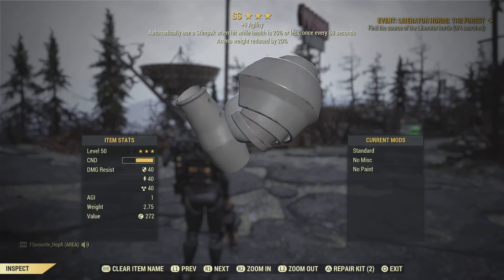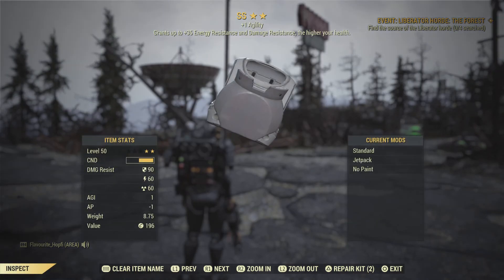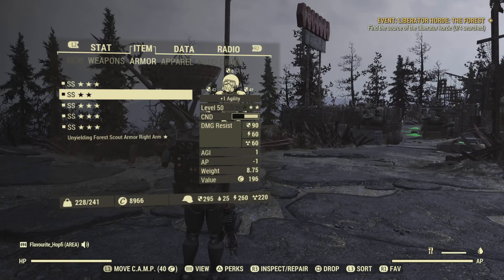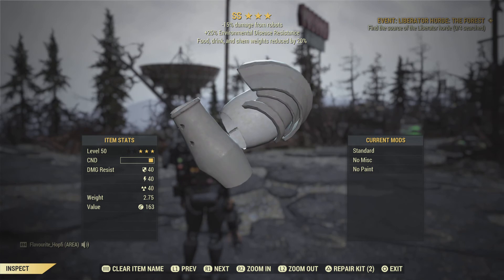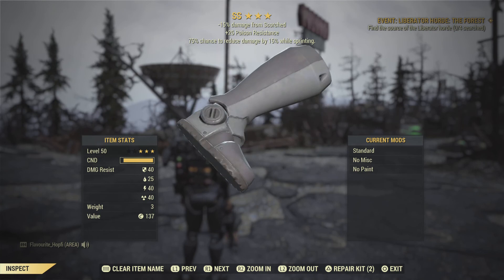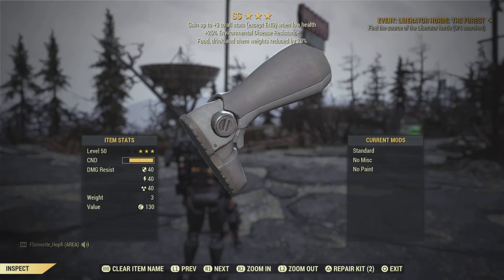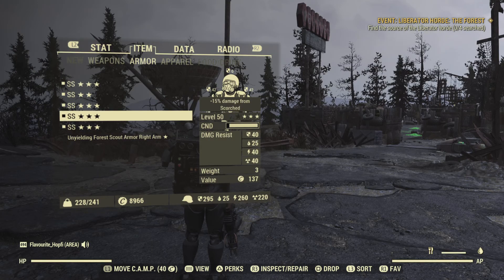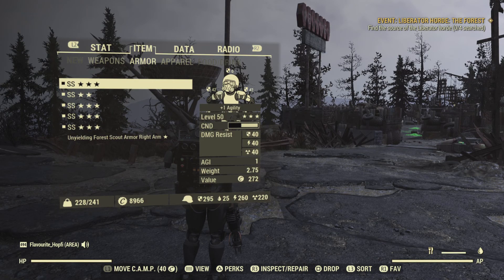Then we go over to our equipment. This is the Secret Service armor. One of the arms is an Autostim piece with extra Agility and ammo weight reduction. Then we have one with the Vanguard's effect and a bit more Agility. This one here is a Troubleshooter's piece — Troubleshooter's reduces damage from robots, which tend to be pretty tough enemies, so definitely nice to have. Then we do have a Zealot's piece which reduces damage from Scorched, a Cavalier piece with poison resistance, and an Unyielding piece with extra disease resistance and chem weight reduction. Overall, working together pretty well, with a lot of weight reduction across the pieces.